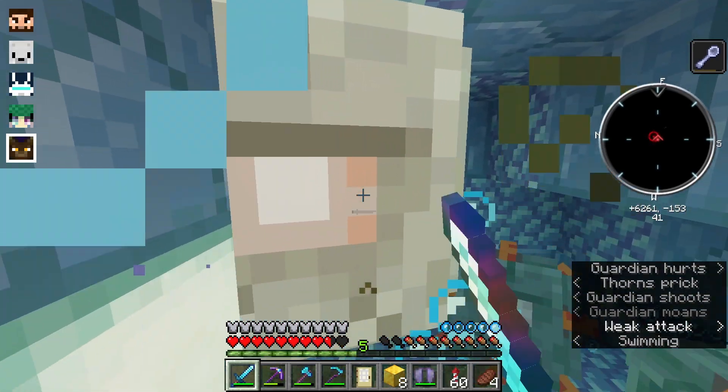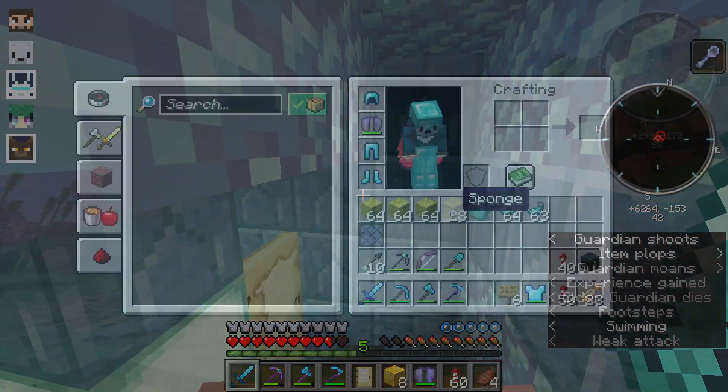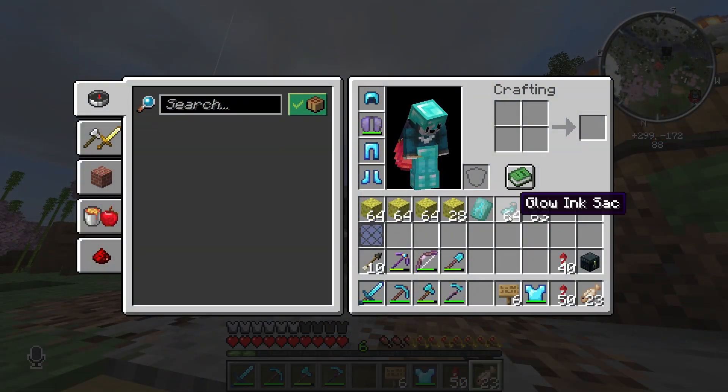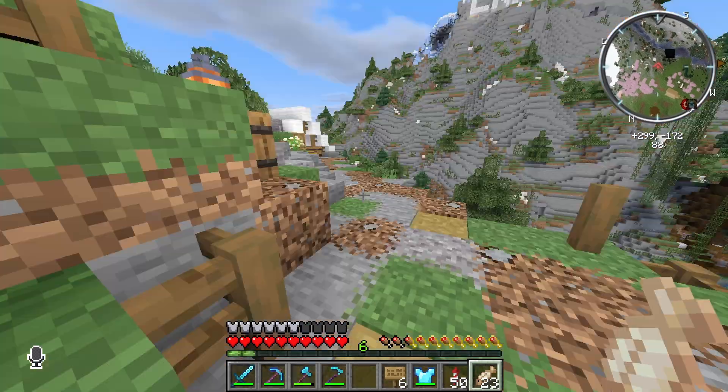Hey guys, welcome to episode 4. Today we're starting off by getting some items to restock our little shop at Spont. We have a whole lot of sponges, a handful of glow ink sacks, and we even got the special tide armor trim template.